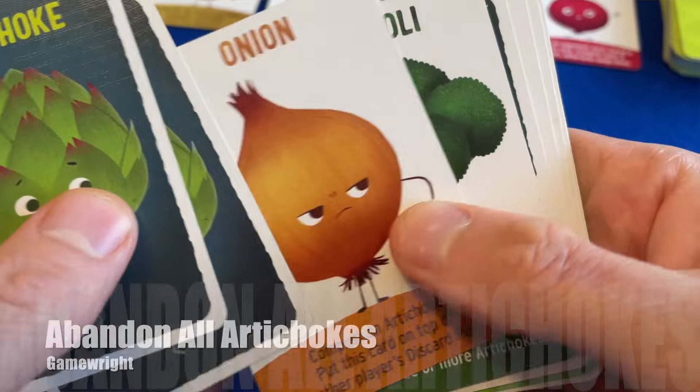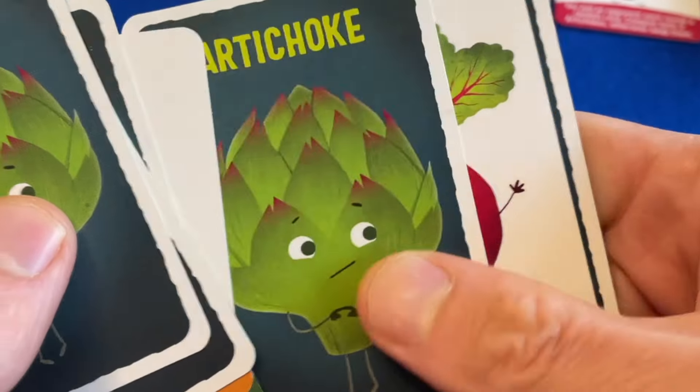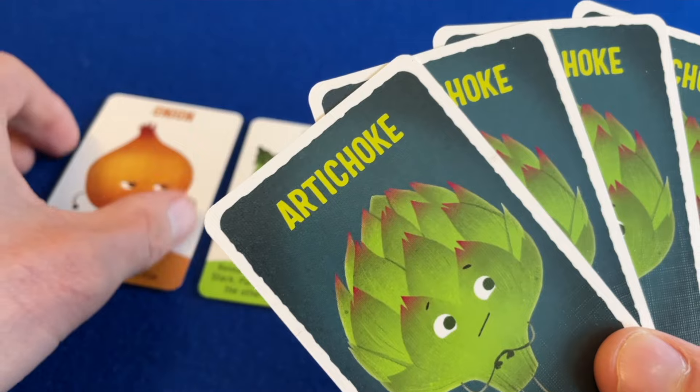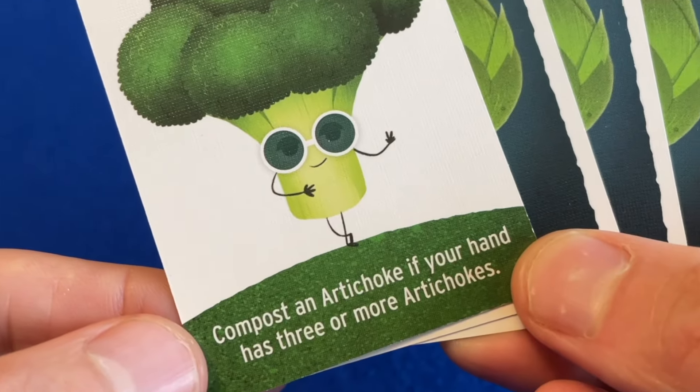Doing so generates the reward showing in the top corner. Abandon All Artichokes is a deck building game for young children and families – players start the game with a deck entirely made up of artichokes. The goal is to trash your artichokes, and the winner of the game is the first player to draw a hand with no artichokes in it.